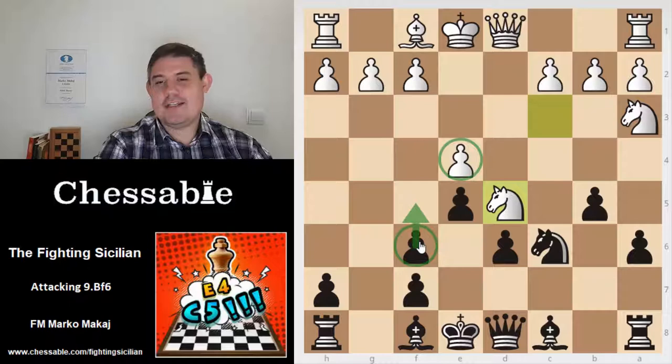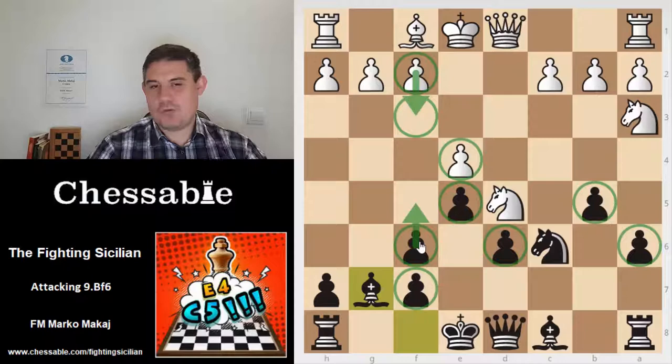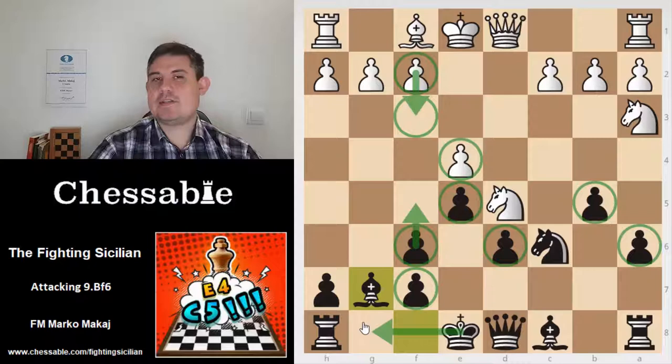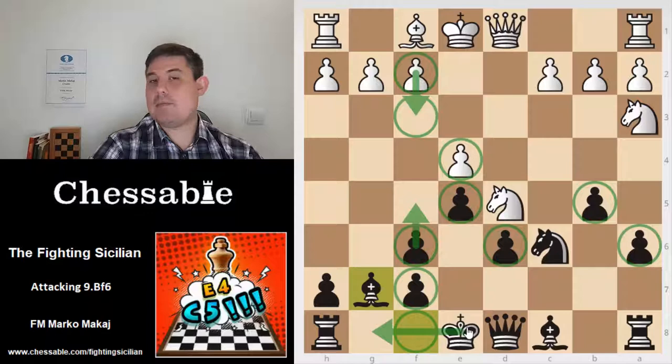After a few months of research I came to the conclusion that there is a very strong move: Bishop to g7. This move comes from players who started playing it long before me, but I think it is a very strong move. First of all, you never allow white to take on b5, because Knight b5 or Bishop b5 will not get white anywhere — in one move black can just castle kingside, which is not the case if the bishop is on f8 and the king is stuck in the center. After Bishop g7 we reach the so-called Novosibirsk variation.